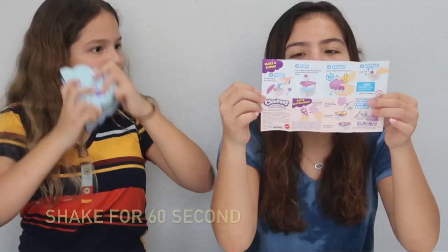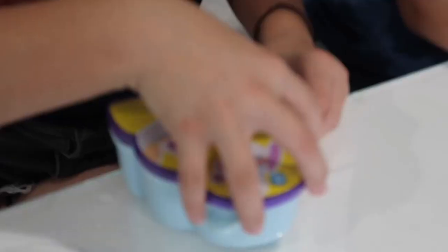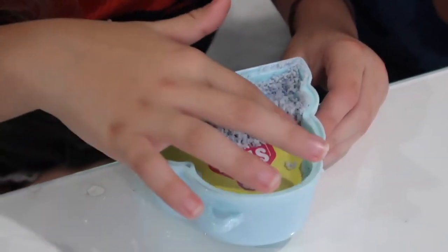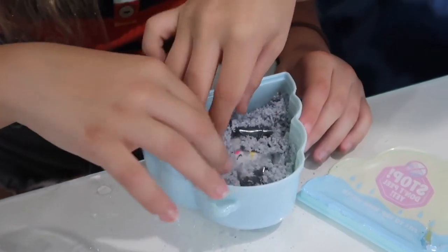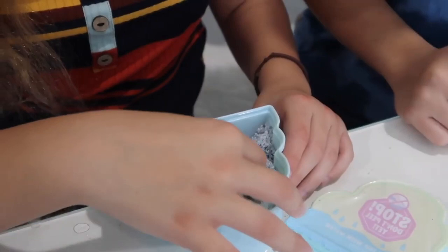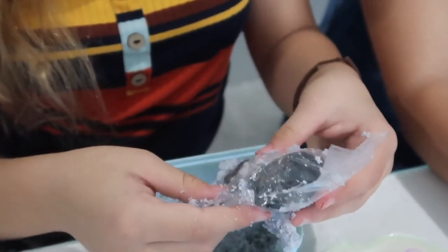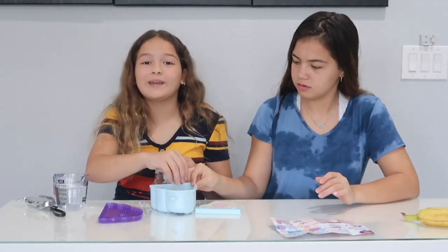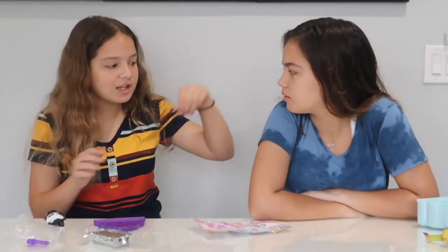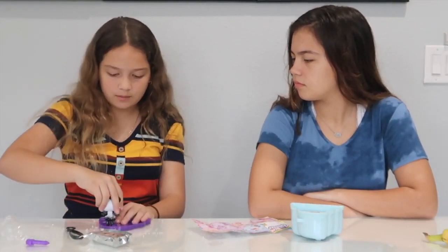Which one do you think I'm going to get, Allison? I think you're going to get a pleasantly special one. You take the lid off — what is that? Where did that come from? You get Cloudy! It feels so nice, like really really soft sand. And here is what I got — you got Shirley Panda! She's so cute.